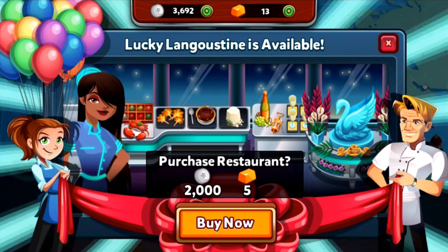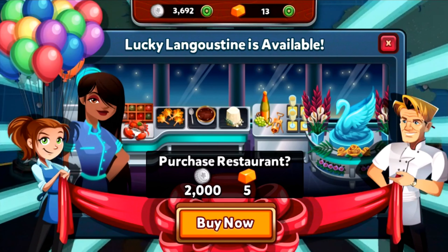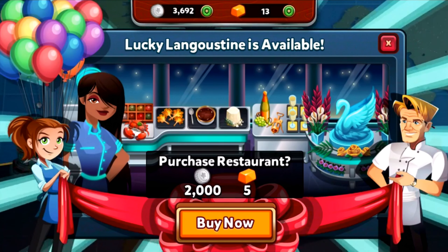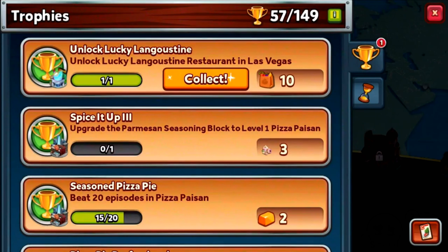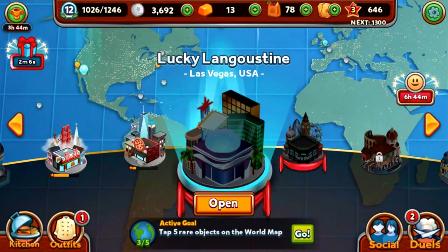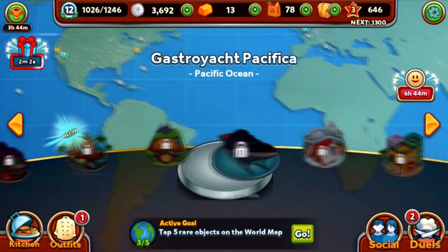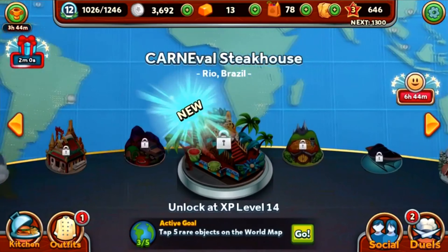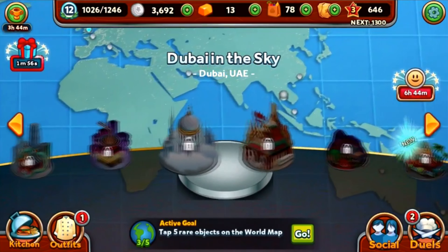We unlocked Lucky Langoustine — but we will not be showing that off until episode 11 of the gameplay. We'll leave that for now. Ten supplies collected. Let's check if there are any more hub world items — nothing there.